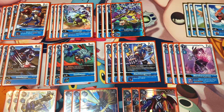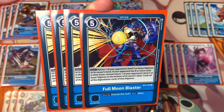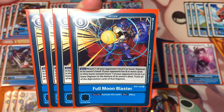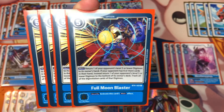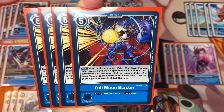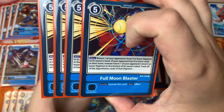That's it for the Digimon cards. Now let's move into the option cards and tamer cards. I'm running four copies of Full Moon Blaster — it has a play cost of five. During your main phase you can return one of your opponent's level five or lower Digimon to its owner's hand. If your opponent has eight or more cards in their hand, instead return that Digimon to the bottom of their deck and trash all its digivolution cards. I run four because it's very useful and satisfying to use, whether from hand or off security, to get rid of your opponent's Digimon.